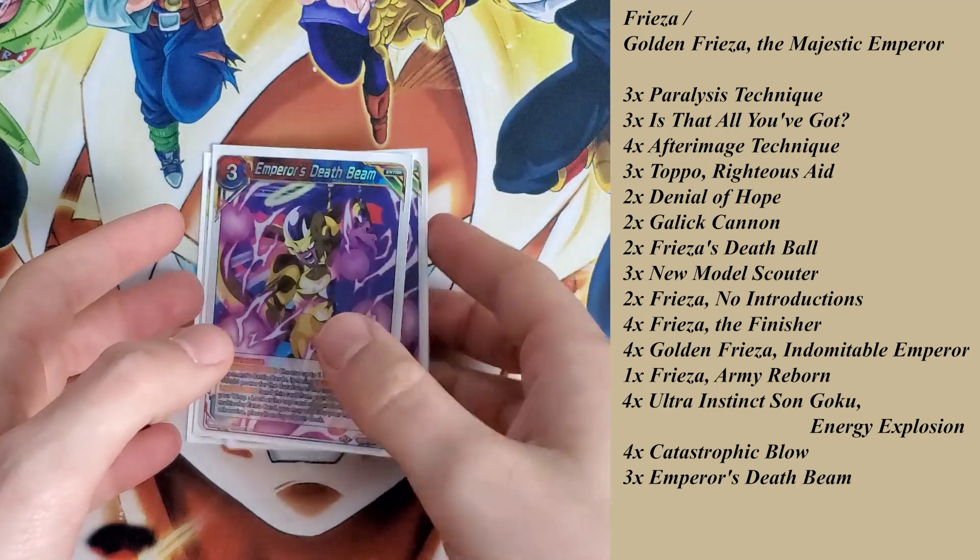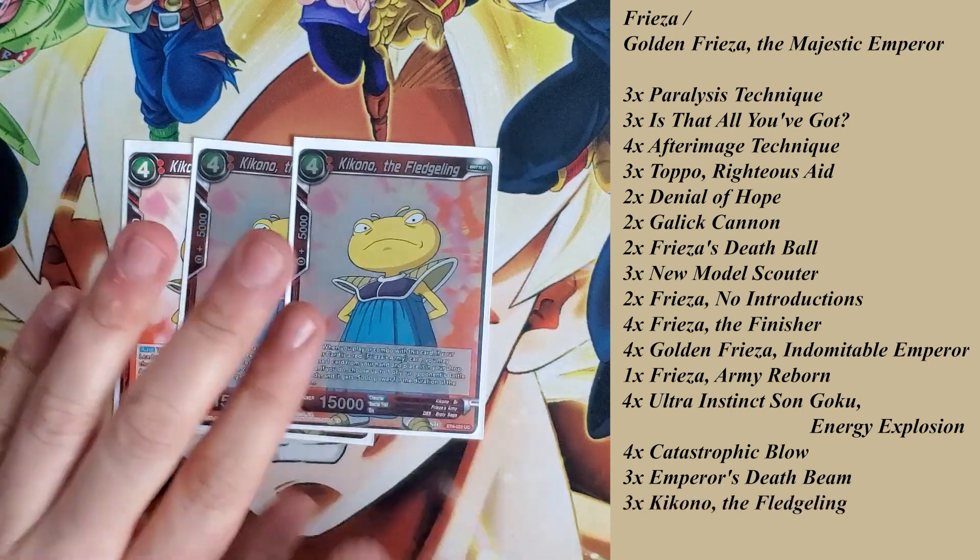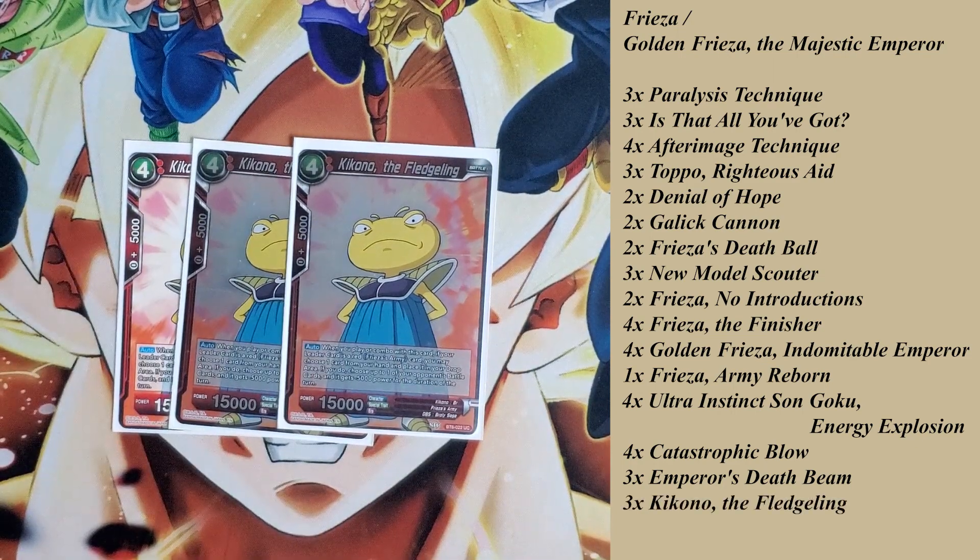Most of the time, Emperor Death Beam is either used as a single energy play or I'm pitching it into my drop area using Topo, 'Is That All You Got?', or when I combo with Kikano the Fledgling. When you play or combo with Kikano, if your leader is Red Frieza Army, you may choose 1 card from your hand and place it into your drop area — if you do, choose one of your opponent's battle cards and it gets minus 5,000 power for the duration of turn. I have a lot of ways of getting extra cards I don't need into my drop area.